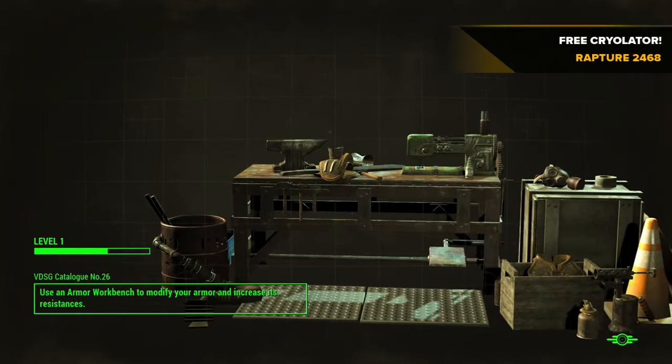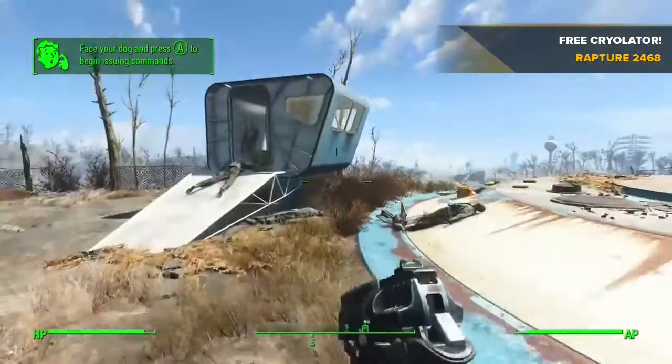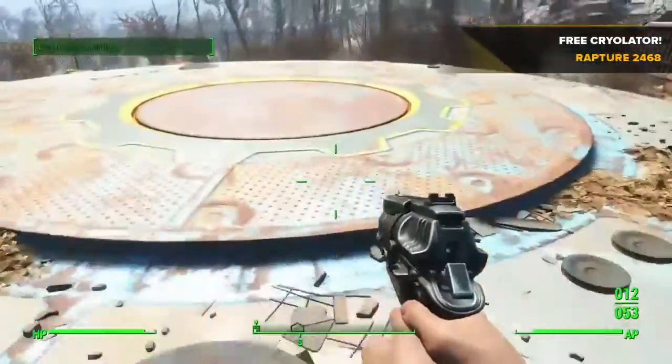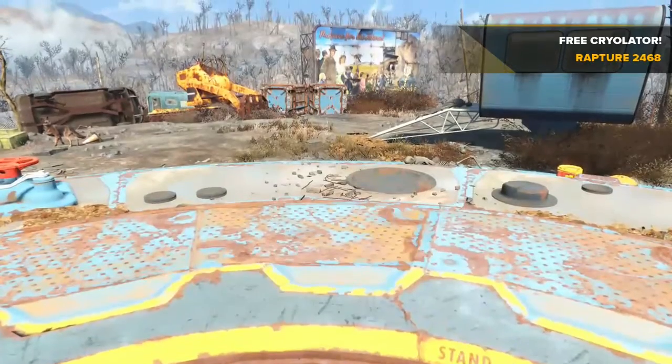There are a few things you've got to do before you can get into the vault. Head on over to this little outpost and go up to this button, then stand directly in the center of it. This will take you down to the vault.